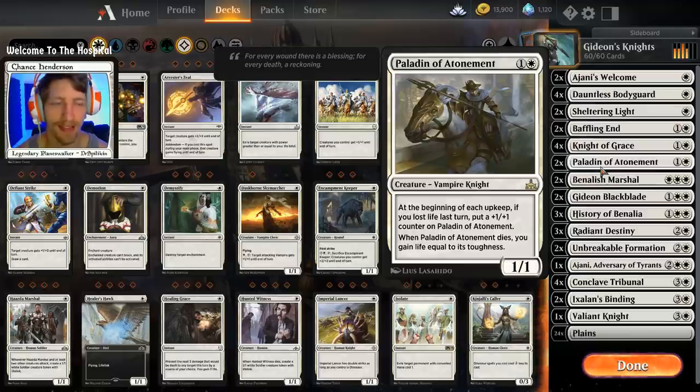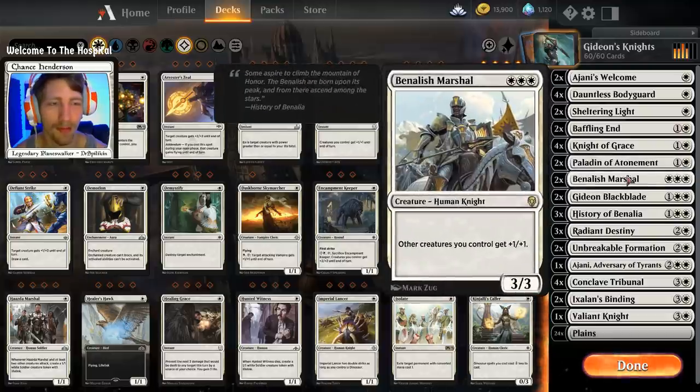We have two copies of Paladin of Atonement. I really like this card — its effect is very unique. At the beginning of your upkeep, if you lost life on your previous turn, you put a plus one plus one counter on Paladin of Atonement. Whenever it dies, you gain life equal to its toughness. The bigger it gets, the more they want to kill it — but also the more they don't want to kill it. It's kind of like a catch-22.